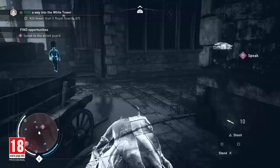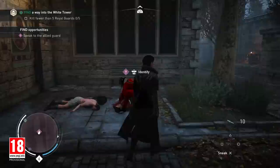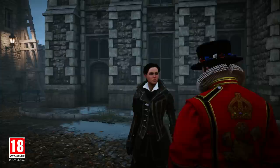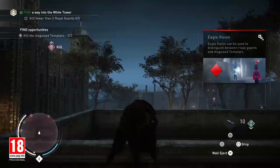This is the guard we saw at the beginning of the mission. He is a Tower of London guard and a friend of Henry Green, the Master Assassin of London. We need to reach him and talk with him. He tells us: 'That Thorn woman has Templars everywhere, disguised as guards. I think I could pass as one of them long enough to sneak you inside, except the guards out here already know my face. You need to deal with them first. Meet me by the White Tower when you're ready.' He has tipped us on the presence of Templars disguised as guards in the Tower of London. We need to take them out, allowing us to get closer to our target.